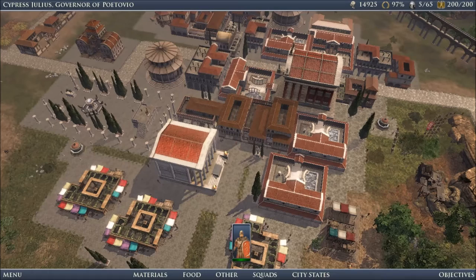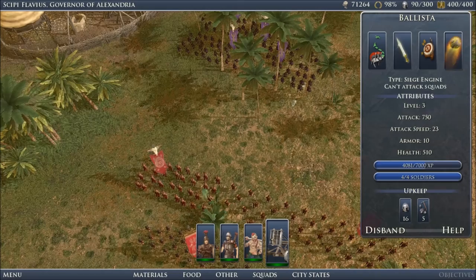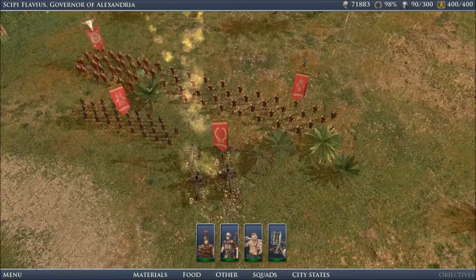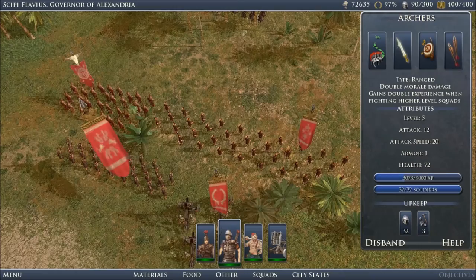Eventually, your expansion will lead you into conflict with regional barbarians, at which point you'll need to rally your troops and fight them off. At the start, you'll only have access to basic infantry, but better troops are available either with additional support structures or through specialized research from the library and academies. Combat is extremely straightforward — simply point and click to tell your troops where to attack, although when traveling across some of the larger maps, you may want to keep an eye on them to make sure that nobody's moving too far outside of formation.